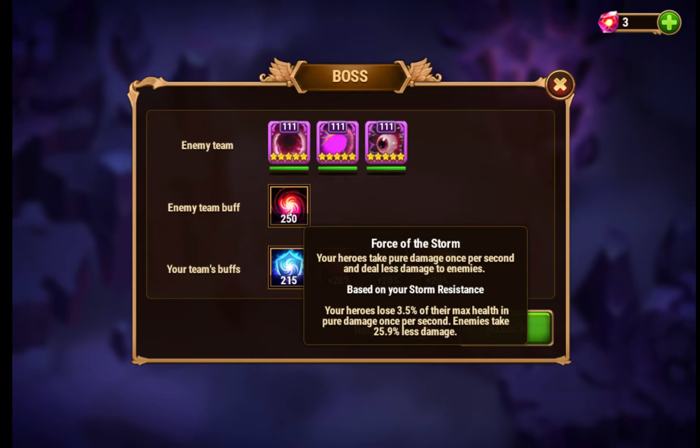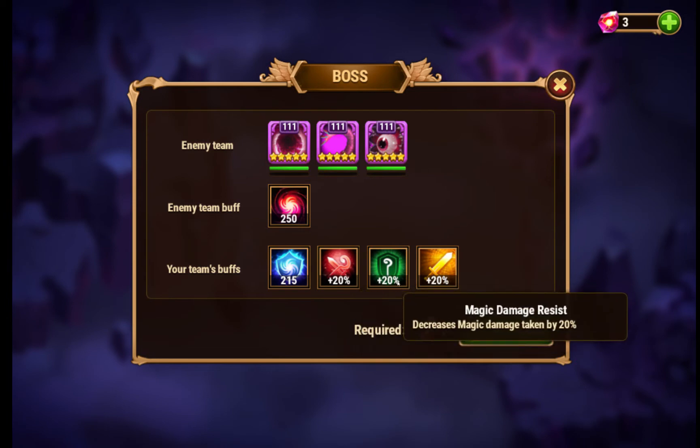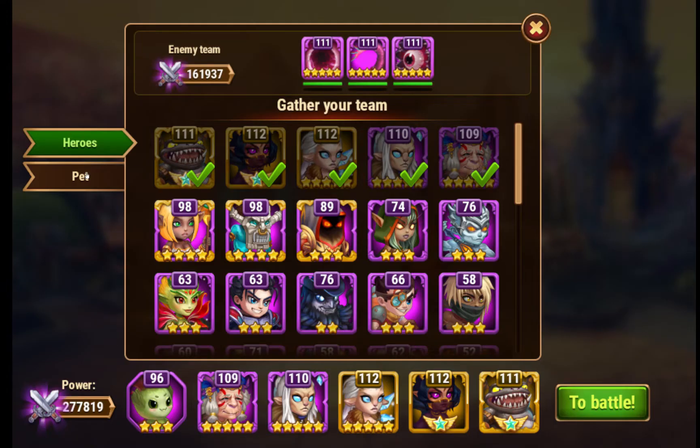My heroes lose 3.5% of their max health in pure damage per second, and enemies take 25% less damage. I have these buffs, so I'm going to begin.